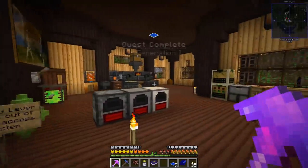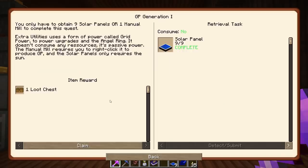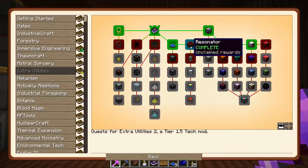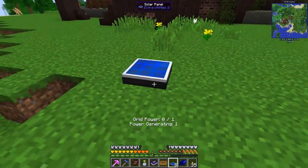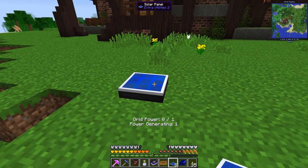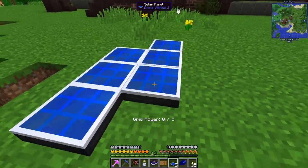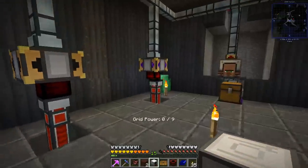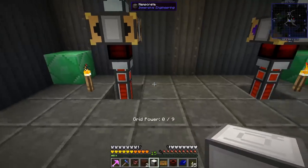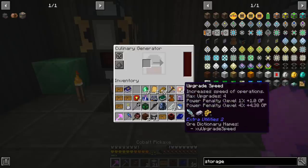We need nine of them for a quest, which is now complete. Let's put them outside — they need clear access to the sky and it has to be daytime to generate power. Each one generates one grid power. The nice thing about grid power is it's wireless, so right now we're using zero out of our nine available.